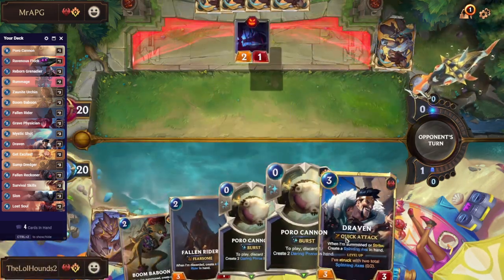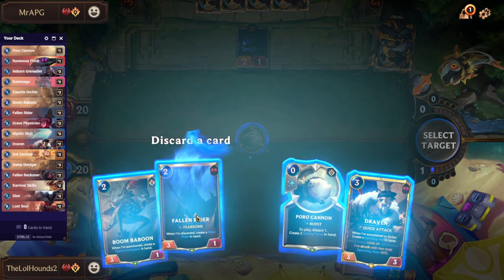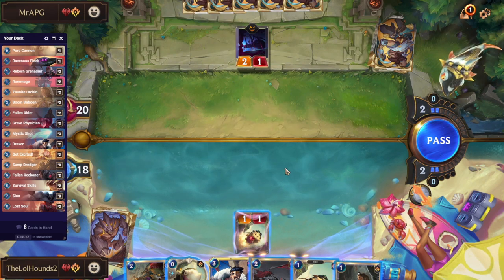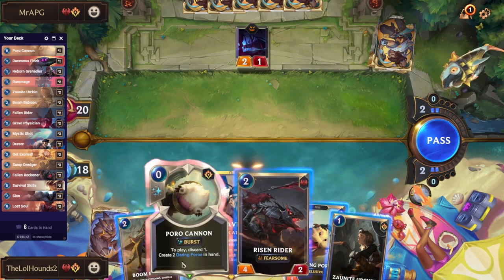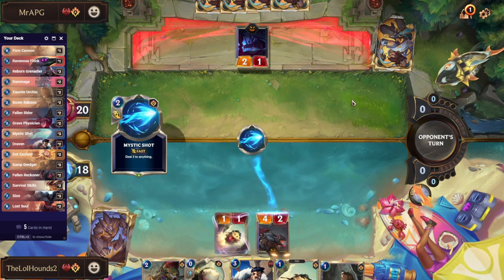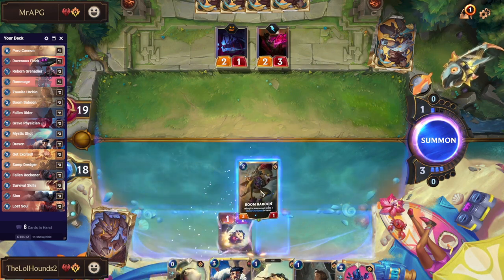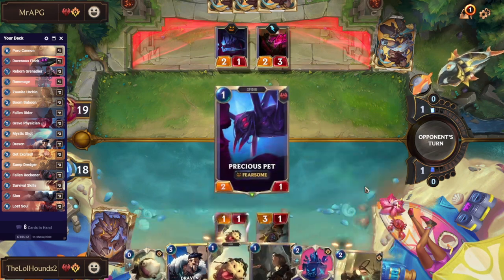In this matchup, Porro Cannon is slightly better than Urchant because he's running Teemo. We get Boom Baboon to play on turn two as well. This looks like it's going to be an aggro burn list — unfortunately we can't block the fearsome unit. Anything we had turn one wouldn't fix this. In this spot we could go for the double one-drop or just play the two-drop. He might have a triple one-drop opener — I think we just play the Risen Rider.